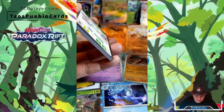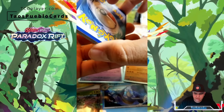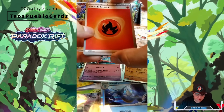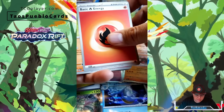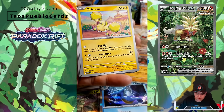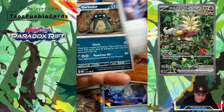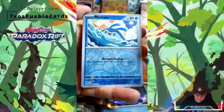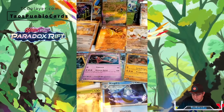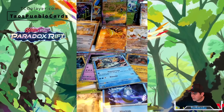So far we've only gotten three Full Arts. The last box I think I got like four, maybe five of them in one box. One of which was the Gouging Fire EX, which is really nice. I'm going to hang on to that one for a while. It's kind of proving me right that we're not going to get any EXs or anything like that out of the Garchomp packs. I just had a feeling about it.